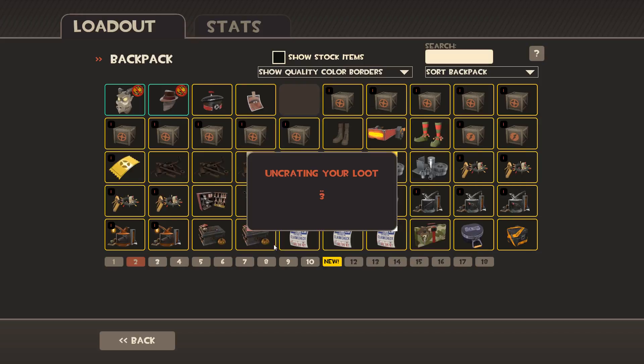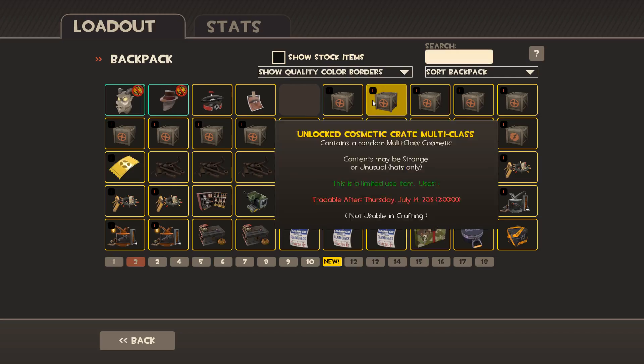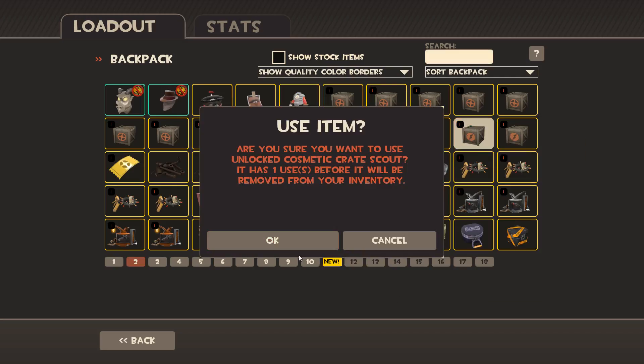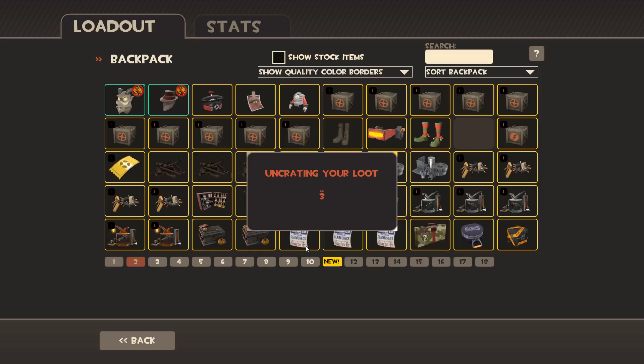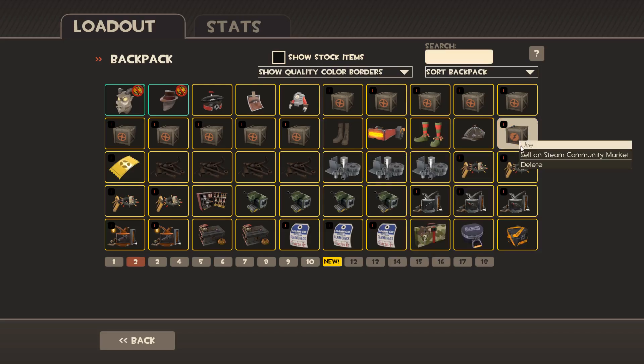Last demo crate. I got two scouts so I'm going to do all the multi-class ones, hopefully get some stranges in there. The Whiskey Boob. Two more scouts. I should have sorted my inventory so you guys could see all my stuff — sorry about that. The Oiled Baker Boy.